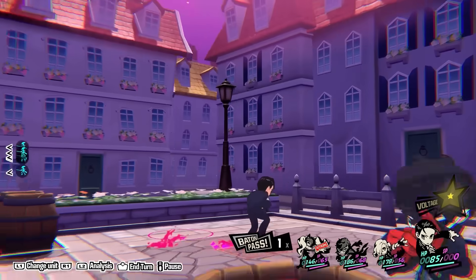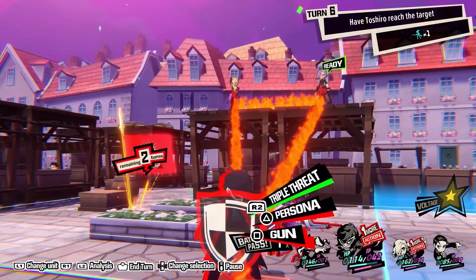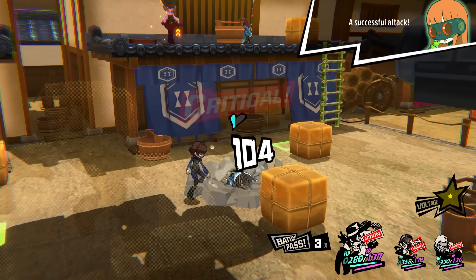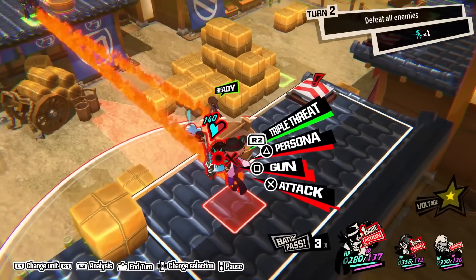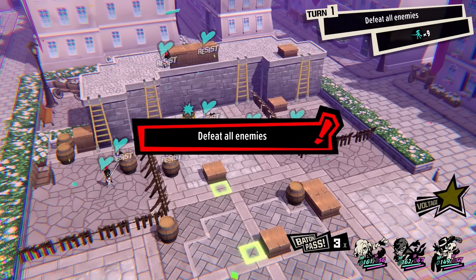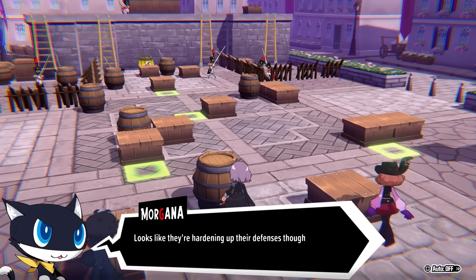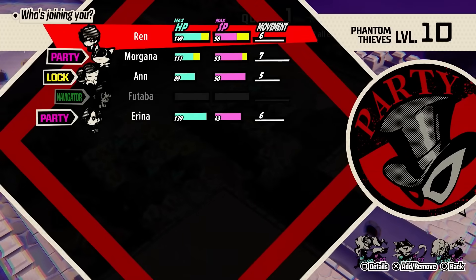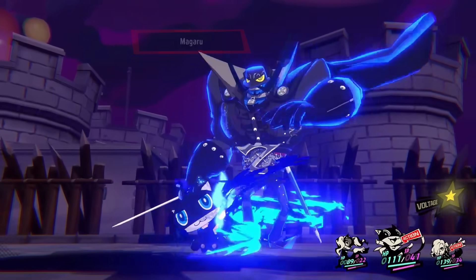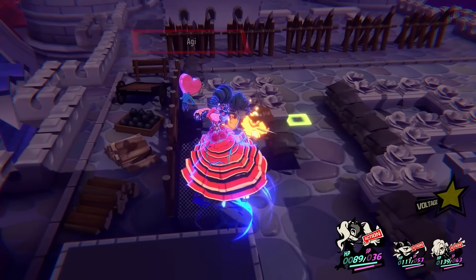Mechanics continue to be introduced — sometimes in pairs on the same map. One map introduces elevation and taking the high ground for an advantage. You'll also be tasked to escort characters like Toshiro, who cannot fight, to a designated area. You can even pull off a Triple Threat in varying elevations, and later you can smack an enemy off of elevated areas and have a friend follow up with another attack. They also introduce Baton Pass — or more accurately, a term for when a unit gets knocked out, you can tag a unit in reserve in, though you'll be limited in how many times you can do this depending on difficulty. Any unit that has not participated in the previous battle will be in peak condition, increasing their maximum HP and SP. Joker is, in fact, not required to be in the party for every battle — you can mix and match your team however you like.